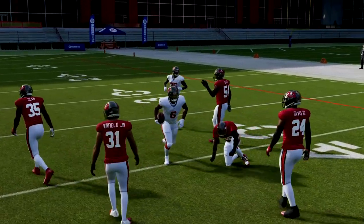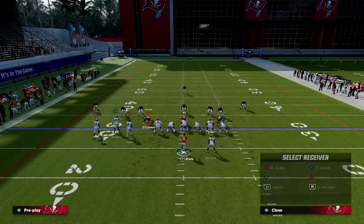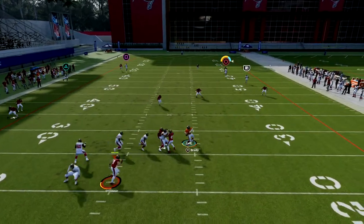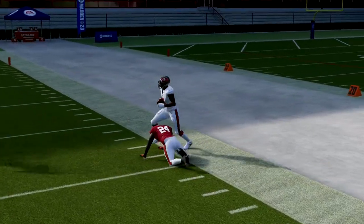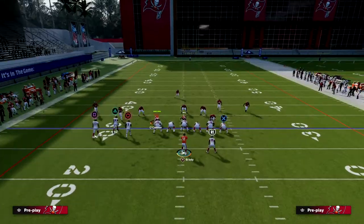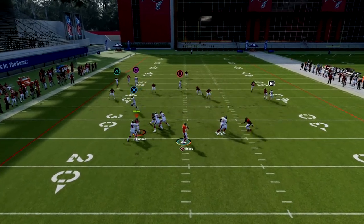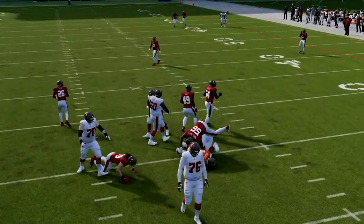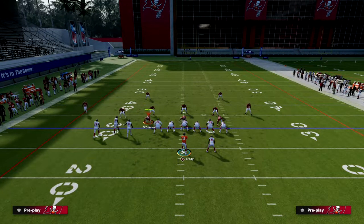Now if we go to zone - Cover Three - I want to show you something interesting. This running back wheel is one of the best routes in the game for beating zone late in the play. If we want to attack zone deep down the sideline, that zone coverage is going to struggle because of this running back wheel. I'm going to press my coverage to make it play a little more fluid, and you're going to see that running back wheel - and if I have time, you see the circle receiver coming open over the middle of the field.